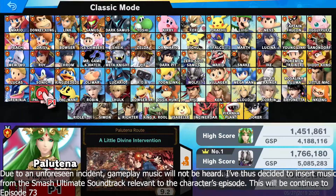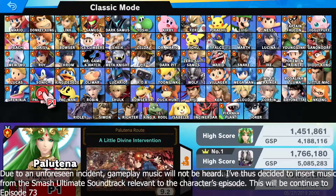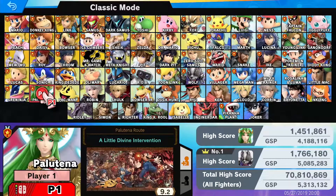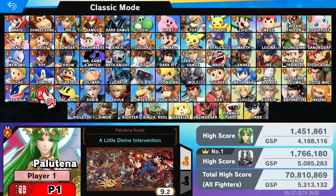In the last episode we played as Palutena, the Goddess of Light, and did a little divine intervention on the battlefield, in which we fought characters who had religious themes to their games, such as The Legend of Zelda with the three goddesses, Cloud and Final Fantasy, Shulk and Xenoblade Chronicles, along with a couple others.